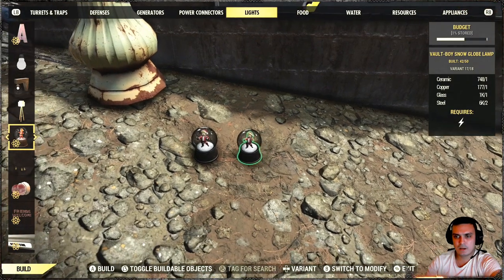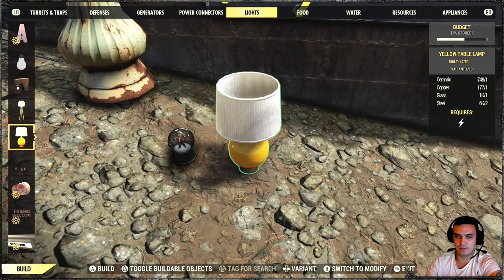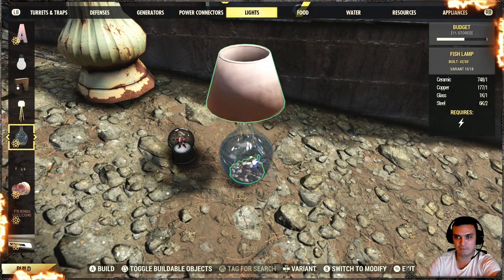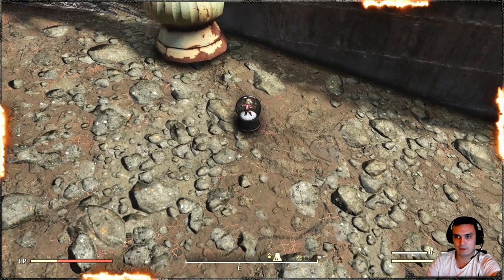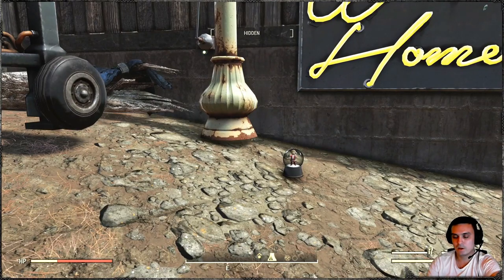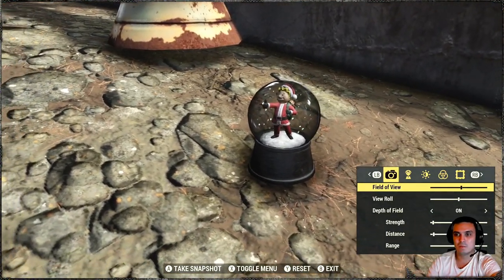The next item we're going to take a look at is the Volt-Boy Snow Globe Lamp. You can find it in the Light section, where all your lamps are. You're going to have to scroll through everything you own, including all your Atomic Shop stuff like the fish aquarium, until you find it. It is animated, so you can turn it off and turn it on. Have in mind that you do need electricity in order for it to work. Let's zoom in so we can see it better — it's kind of small, but still, it's cool.